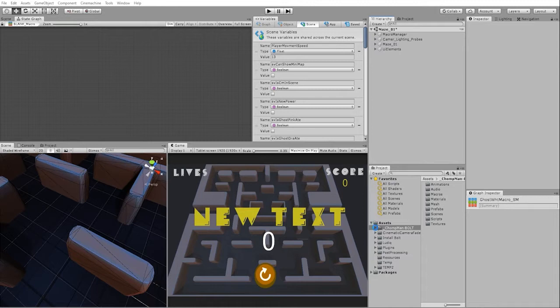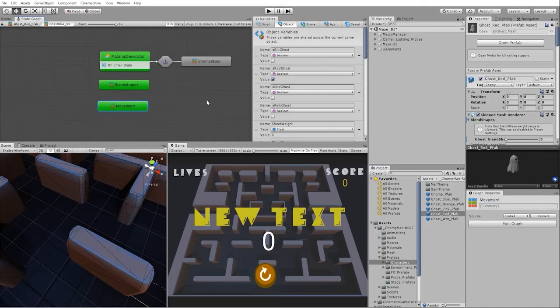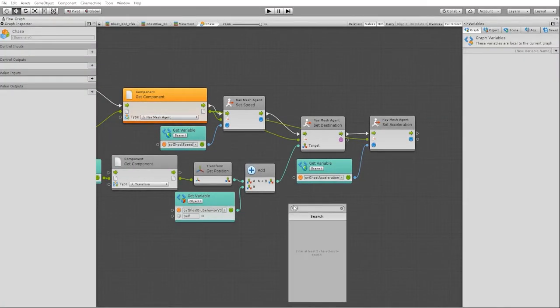First we need to go into the character prefab folder and select one of our ghosts. We'll go into the chase state and the movement super state for our blue ghost, and we need to add a Vector3 lerp, or linear interpolation, node.